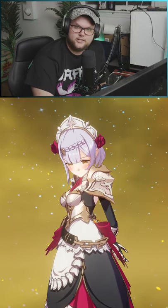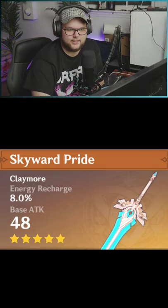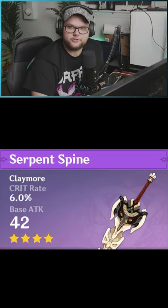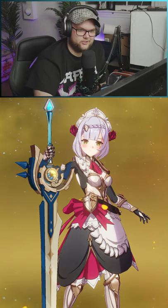Here are some ideas for a Noelle DPS build. When it comes to weapons, I would highly recommend the Skyward Pride — its passive allows it to deal insane amounts of damage. You could also go with the Serpent Spine, which is the battle pass weapon, or you could always go with the White Blind, like you see here, because it just adds more defense to the kit.